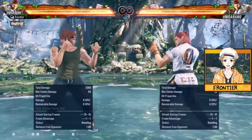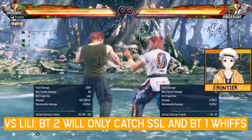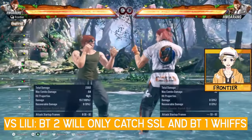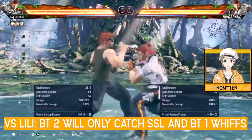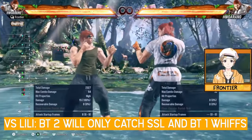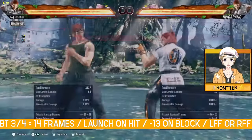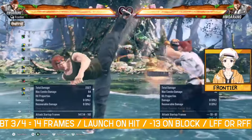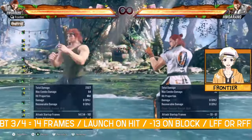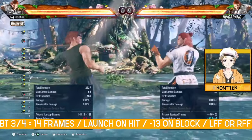Let's pick a different scenario like RFF down 3, which is 0 on hit. If they try to sidestep towards the left, back turn 2 will have you covered — and back turn 1 as well. The back turn plasma blades are both negative 13. If you press 3, you end up back in left foot forward; if you press 4, you end up in right foot forward.